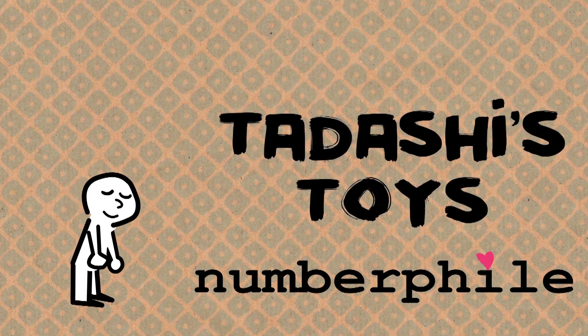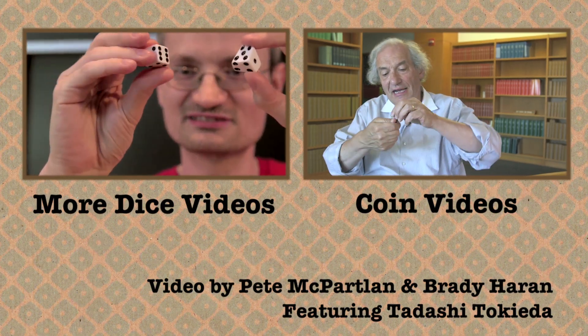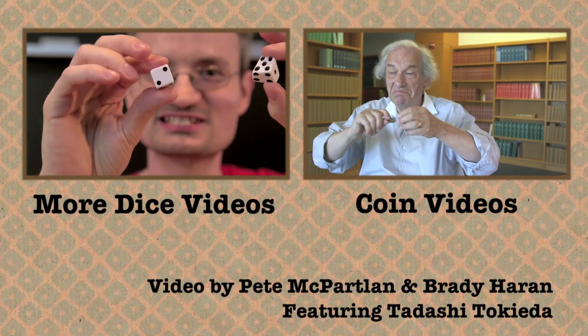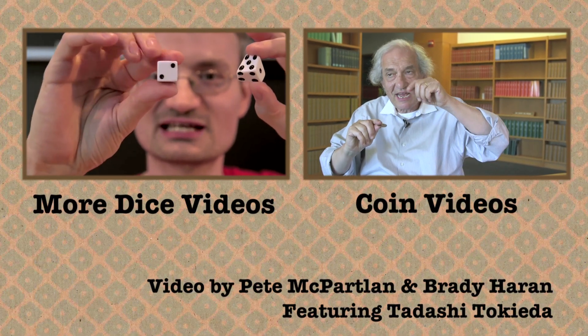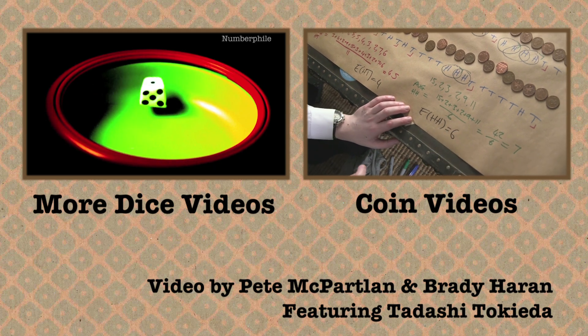These dice have the minimal amount of symmetry you can have to be fair, whereas your ordinary cube has excessive amounts of symmetry. There are extra symmetries — this shape is the same, but it's still a different phase.